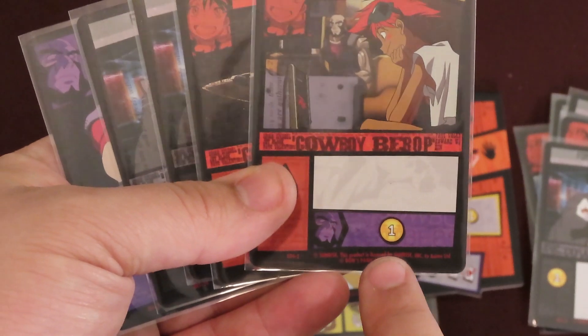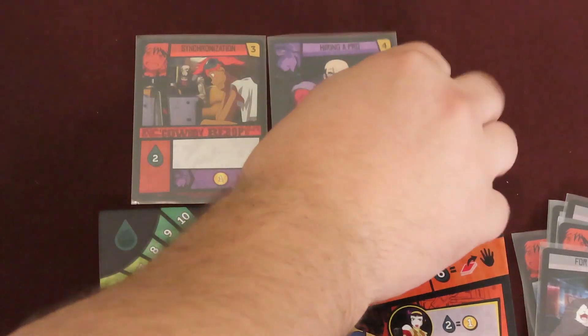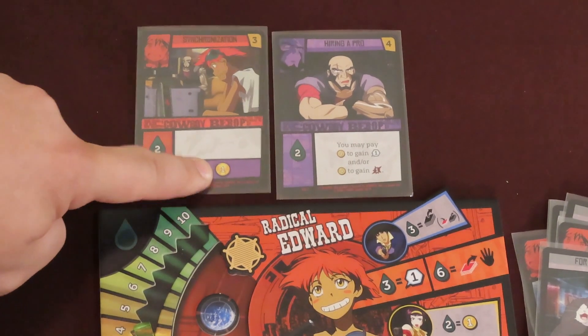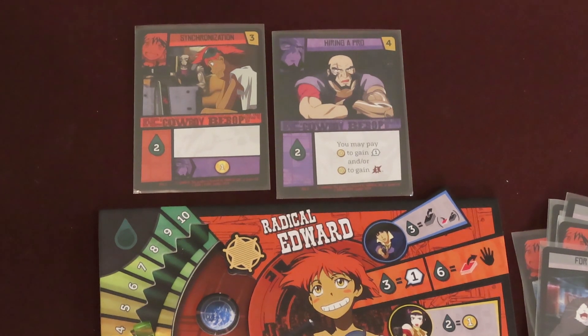Some action cards also show a different character and color in the box at the bottom. These are known as the card's team effects. The purple color is for the character Jet Black, the orange color is for Radical Edward, yellow for Faye Valentine, and blue for Spike Spiegel. The team effect of a card is only resolved if the character shown is also played among the other player's cards.